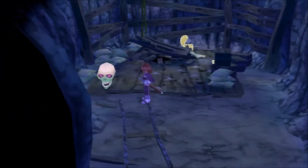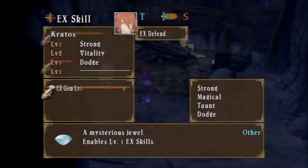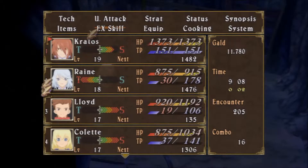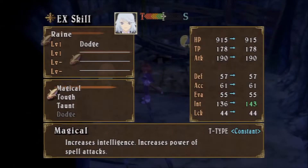I thought that there was a shield or something around here that I could get. Maybe it's somewhere else in the mineshaft. But this definitely looks like the skull that I was told is the boss. So we're going to be fighting that. First things first — Strong, Magical, Taunt, Dodge. None of those are T-type, I don't want any of those. Actually all of those are T-type. So give this to Rain, I guess. The Magical thing will probably really help her. Let's set that gym.